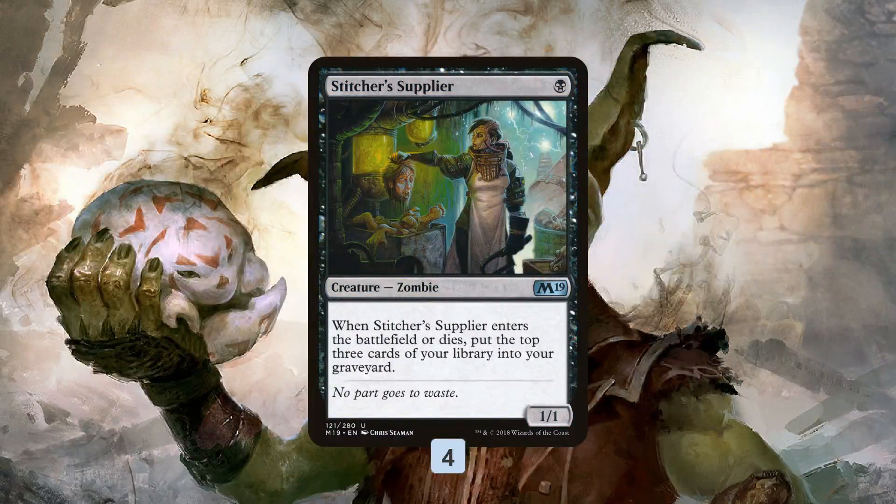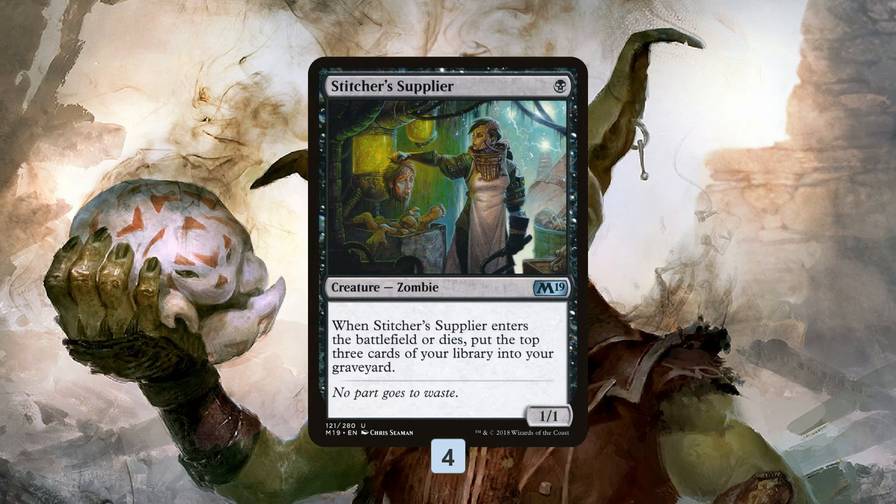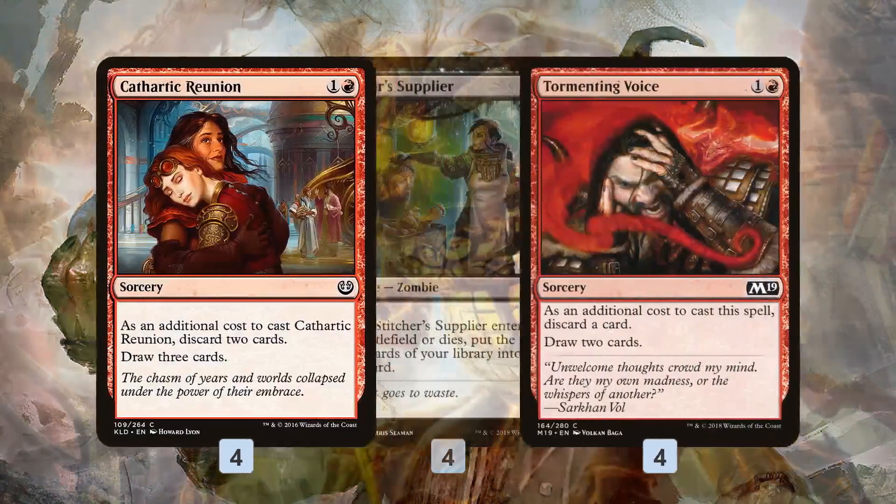The other important part of the deck is getting things into our graveyard. With Squee, Scrapheap Scrounger, and Reassembling Skeleton in the deck, milling over those creatures is kind of like drawing a card. Stitcher's Supplier gives us a 1-mana play that mills 3 cards, hopefully hitting our graveyard creatures to get the engine going. And when it dies or we sacrifice it, it mills 3 more cards — so it's actually drawing us a couple of cards, assuming we mill our graveyard creatures.